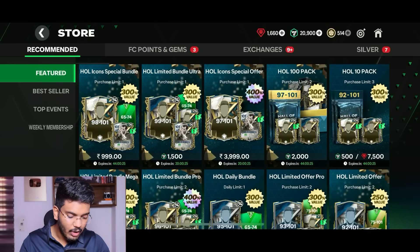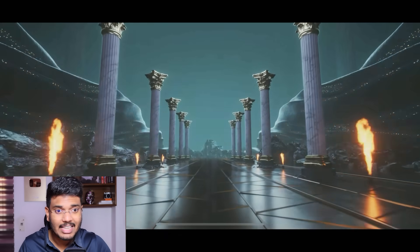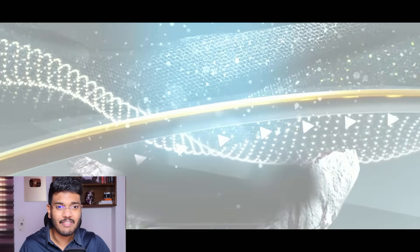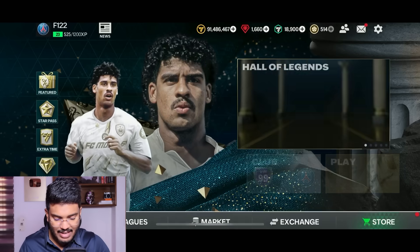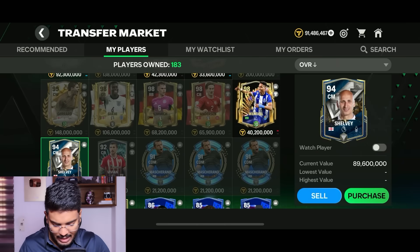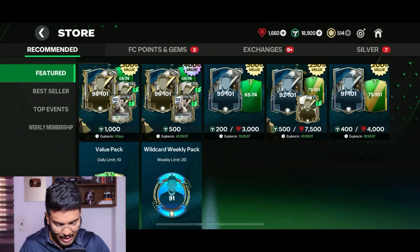Now let's begin the pack opening. First is a 1000 FC points pack for a 93-to-101 rated player - it's an England walkout. That's Shelby, going for 18.8 million coins, so I'll sell him. Next 1000 FC points pack - back-to-back walkouts - it's Bali, which is bad. Selling them both should get around 25 million coins combined: 7 million for Bali and 18.9 million for the 94-rated card, about 24 million after tax.